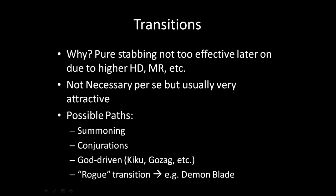Let's talk about transitions. Pure stabbing isn't really that great past the third rune because everything has high hit dice, meaning they can see you a lot, MR tends to be annoying, and enemies like lightning golems and orbs of fire are actually magic immune — so you can't stab them and can't hex them to stab them. You tend to want some way of killing those enemies.